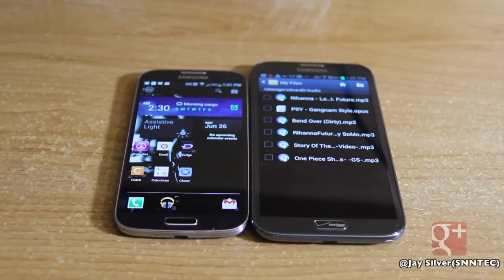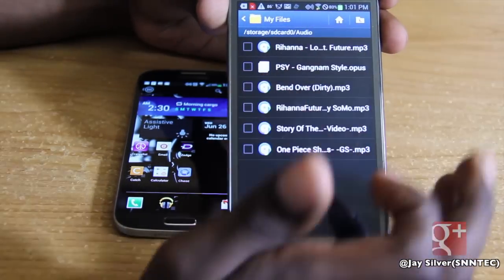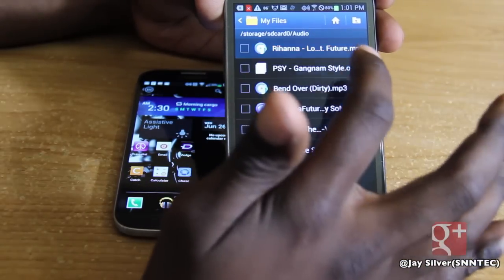You're going to go about it the same way — into your file manager and select whatever you want to send: video, photo, or music. This time I'm going to go to an audio file on my Galaxy Note 2. I'm going to send this song — 'Love Song' by Rihanna featuring Future — just as a demonstration. I'm going to quickly play it so you can hear the sound.